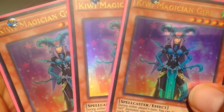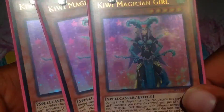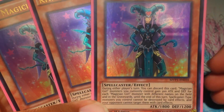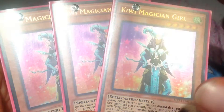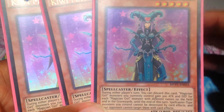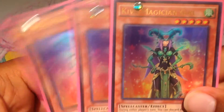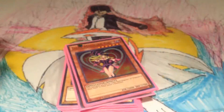We've got 3 Kiwi Magician Girl, because she is so cool — you discard her anytime you want, and then all the Magician Girls with different names on the field and in your graveyard gain 300 attack for all the Magician Girls on the field. On top of that, they can't be destroyed by card effects and your opponent can't target them. Targeting isn't really a big thing right now, but if they try to target, you can send her, so that works out.